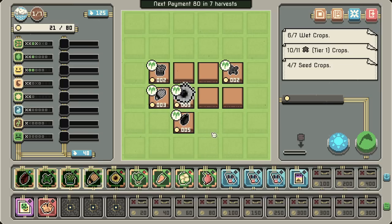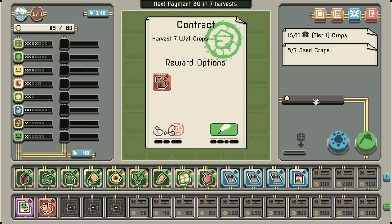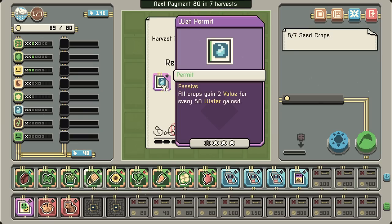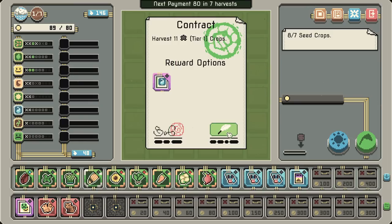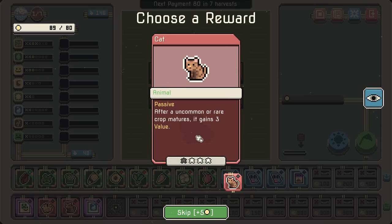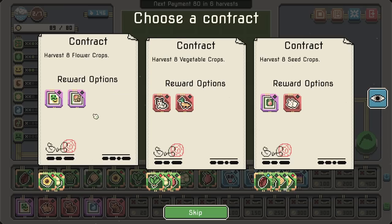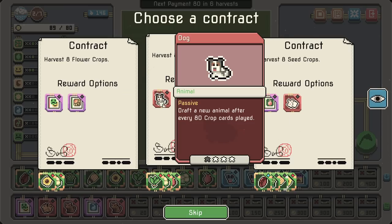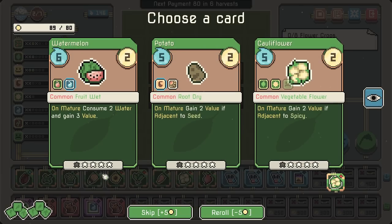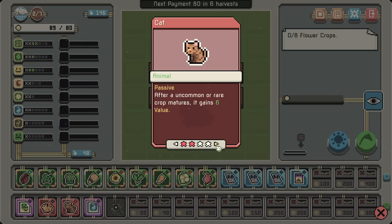Everything gains three value there — pretty good. After an uncommon or rare crop matures, it gains three value — it's not even huge. Passive: all crops gain two value for every 50 water gained. We're gonna be gaining 60, so we're not getting a ton. Sweet and bitter permit — so these are the options, we don't get both. When a root crop matures — fruit crop — I think we'll grab this. We don't have a ton of flowers, but that's okay. We're going to be combining those.